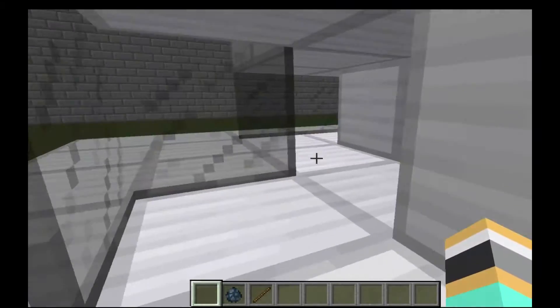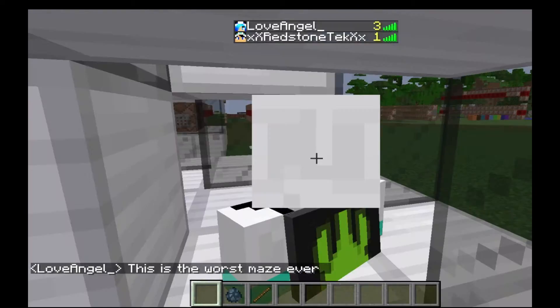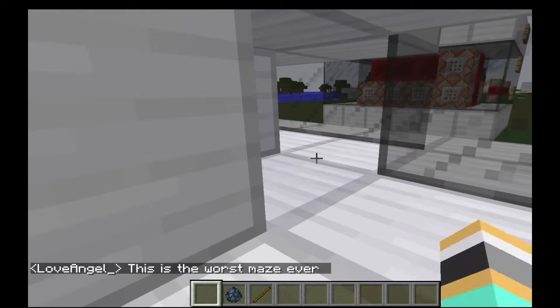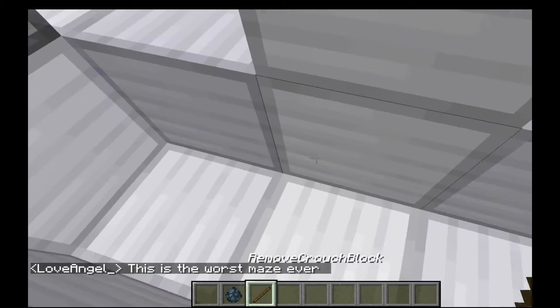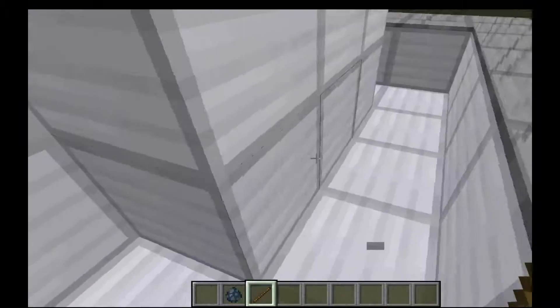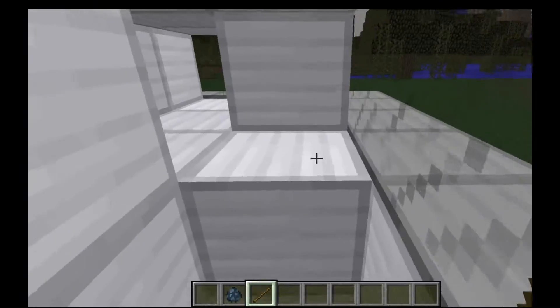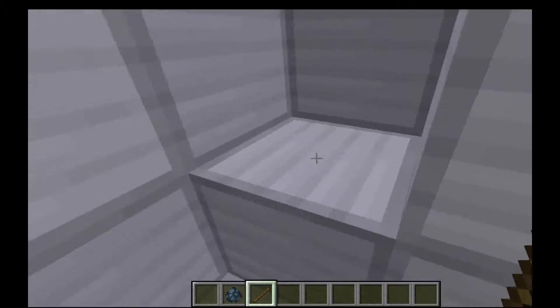Now, if you want to remove these blocks — as you can see, I can't punch them and remove them. So I'll just use this tool: remove crouch block. Like this. It's going to remove every block in a radius of 2 of the player. So I'm just going to remove this.